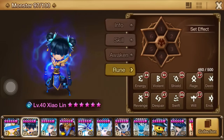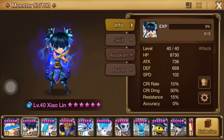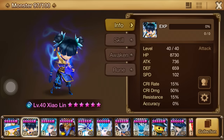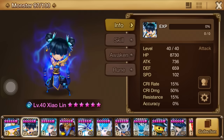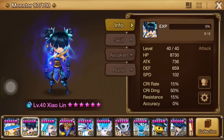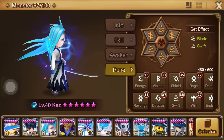I'm putting Zao Lin on the back burner for now. I love the unit and her skill set, but the overall downside has always been her base stats — I just feel like I'm not getting value out of my runes there. I did have an extra Despair Blade set but you'll see later where that went. Kaz had some changes — this is a Swift Blade set combination. There was a new rune I recently got.